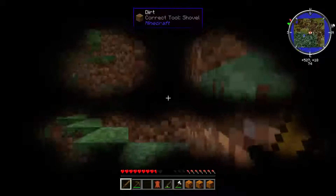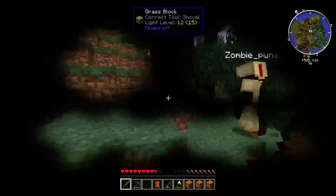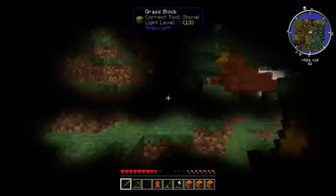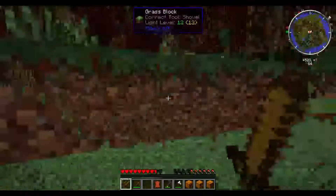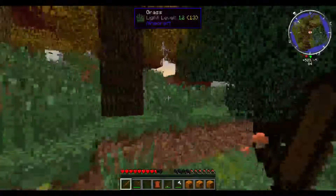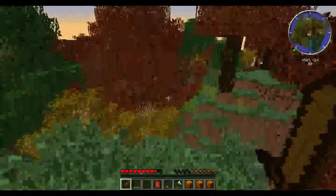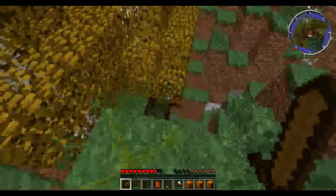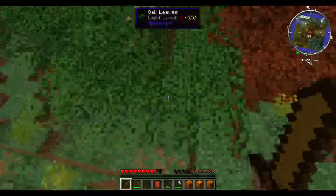Do you have a spare lightsaber? No. Dang it. Can you go back to spawn and grab one for me? I know the way cause I need to get you back. SHROOMS! Dude, we already got red and brown — toadstool shrooms, the kind that can make you high. It's enabled. You ate them? No, I crafted it — shroom powder.